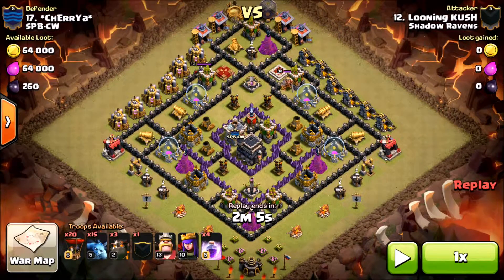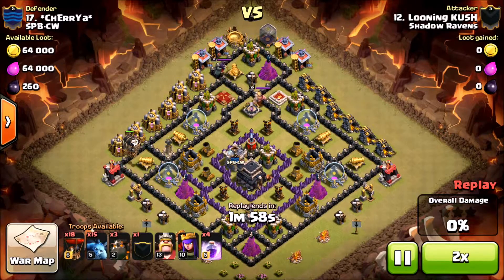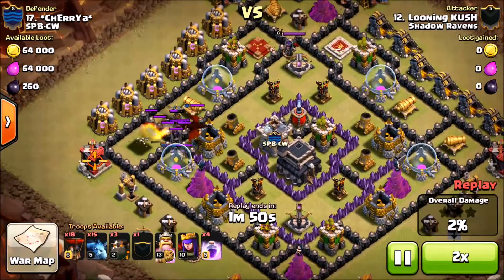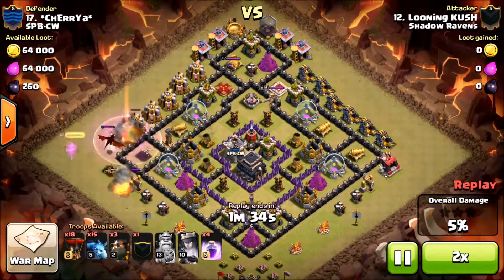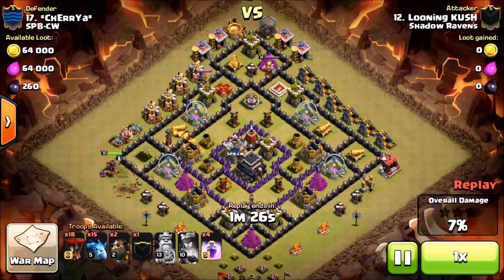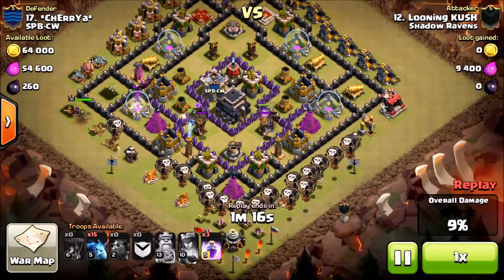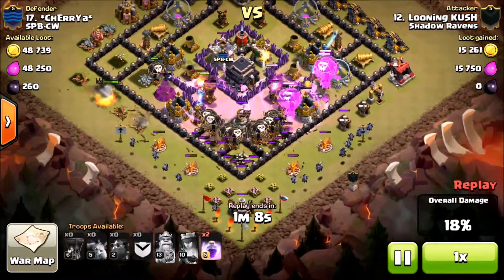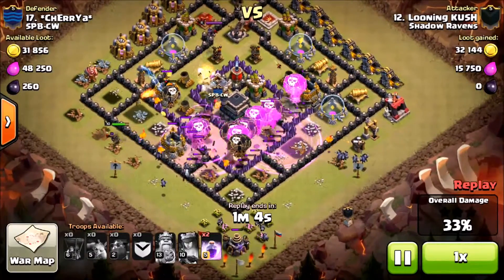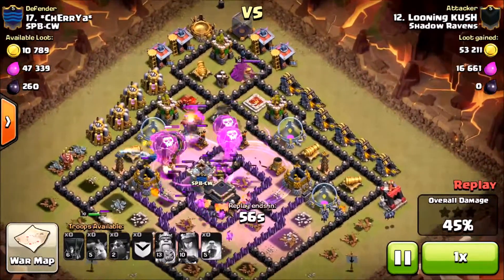Going through to see what three-star attacks we have, we have Cush doing a LaLoon. It's a pretty weak air defense — level six — basically a step up from a town hall eight, with a level six queen and an extra level six air defense. Both crossbows are set to ground. He comes in with his royals from the left hand side, does a solid drop, and comes straight up the middle. The balloon parade is starting to clump up a little bit, which you don't really want — you want a nice spread on those.